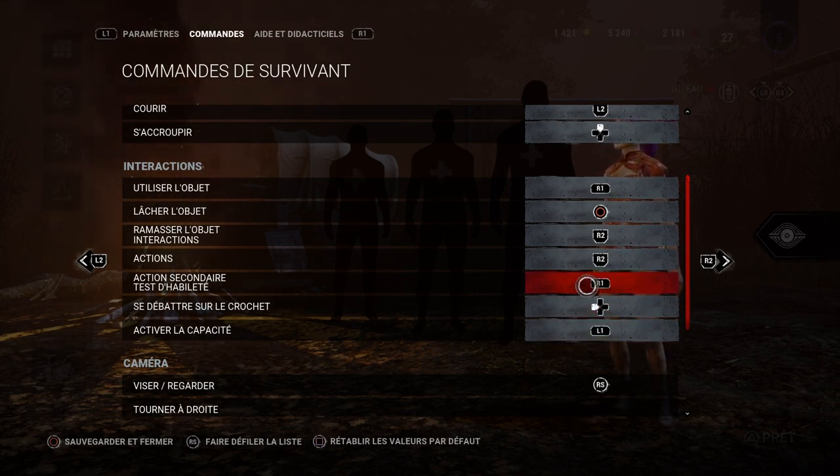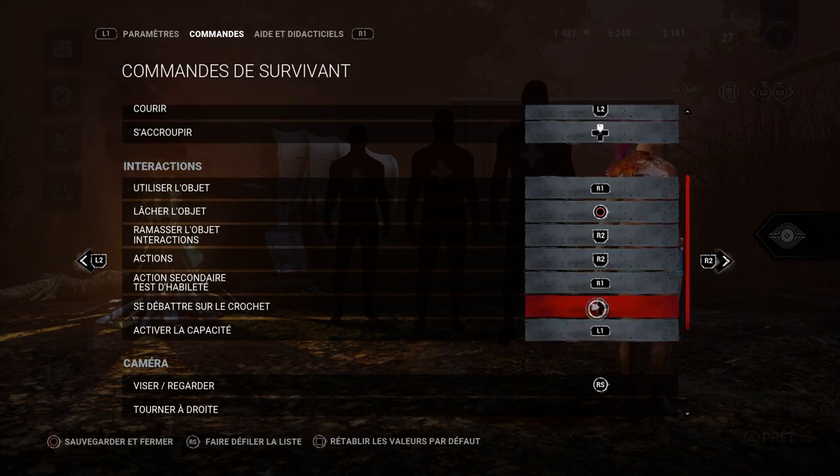That's why I have them separated, and I recommend you do too. However, if you're not using that perk and you're using Dead Hard instead, there's no issue having these two the same — because Dead Hard requires you to be running, and you're not going to be running while healing or doing a gen, so it won't activate unintentionally.